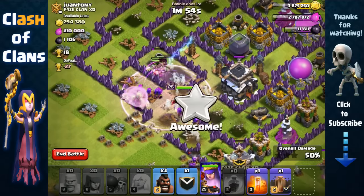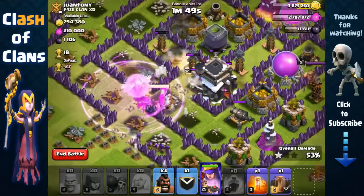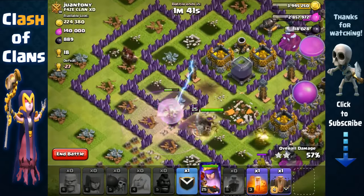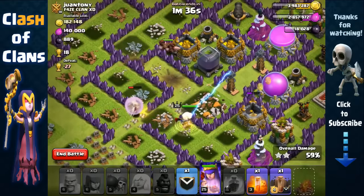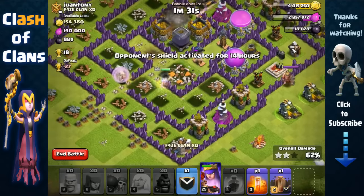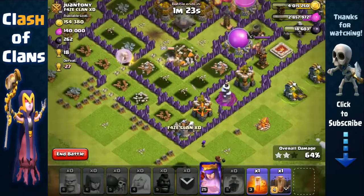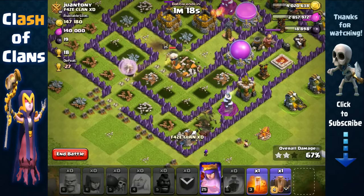Let's Rage the wall breakers with the Archer Queen - remove all those defenses and have her progress inside. That Tesla is targeting our healer, so we're gonna send out our Hog Riders from that side to remove that Tesla. There we go - removed it! She's still getting targeted by multiple point defenses - she removes the Tesla. Let's send out our Clan Castle Hog Riders to remove those archer towers so we don't have to use the queen's ability.